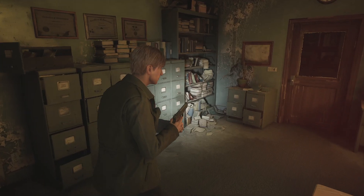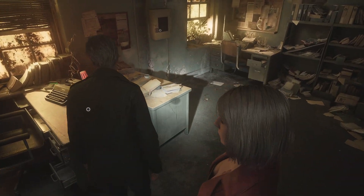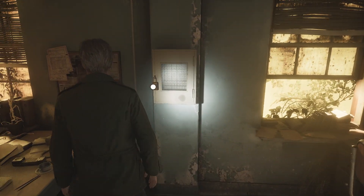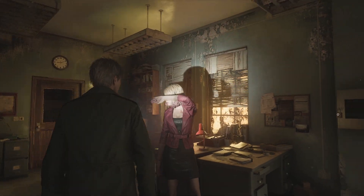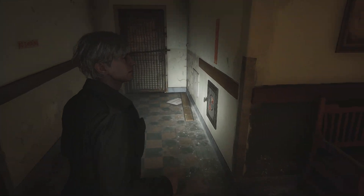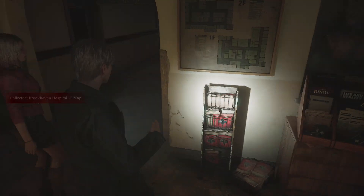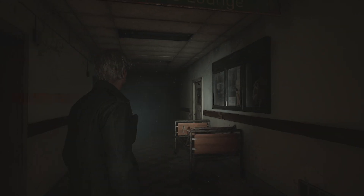Welcome one and all back to Silent Hill 2. When we left off, we just stepped into the hospital and saved. We need to find the combination for that locker and explore the hospital. I'm probably going to have to protect her, which is going to be a challenge. Map — I saw that last time and completely forgot to open it.